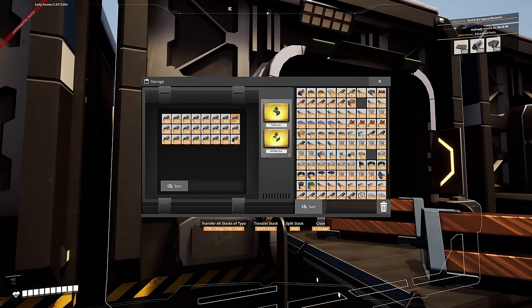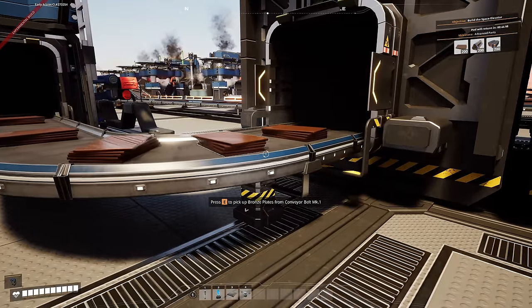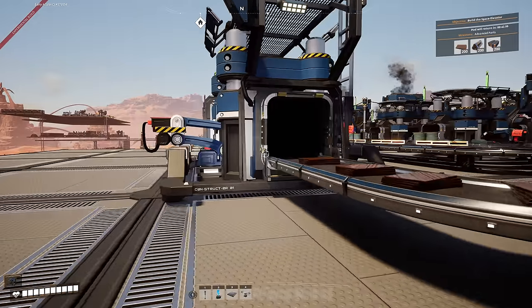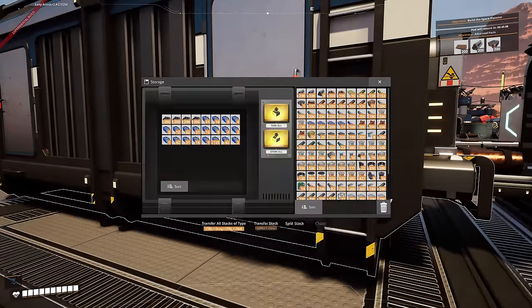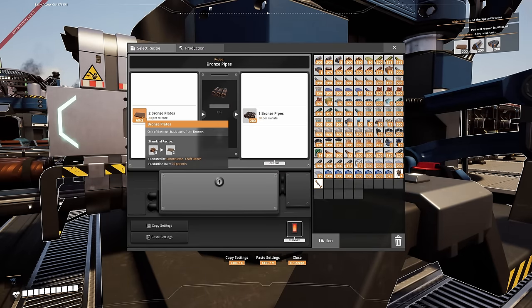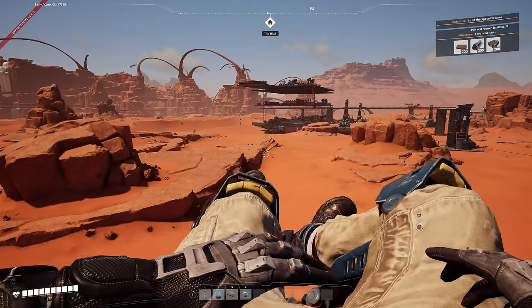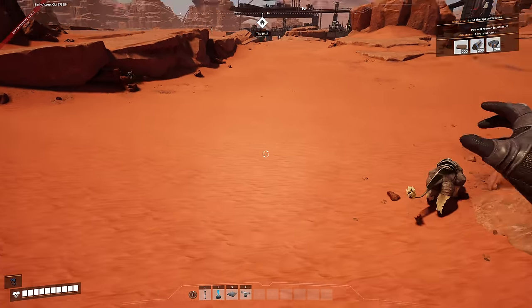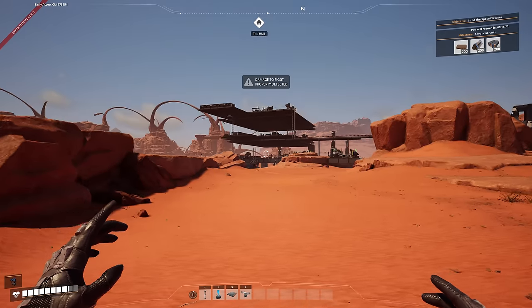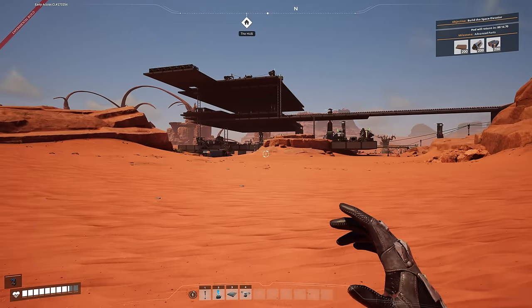Okay, so I'm going to need 200 of these — I might as well get a double stack. Wait, oh, I don't have any plates. How many have I got in here? Only 67. I was going to say maybe two minutes for me to get them. So I might as well just go and get the copper bus bars, and then hopefully by the time I get them, we should be backed up on the plates so I can start unlocking that next hub part.